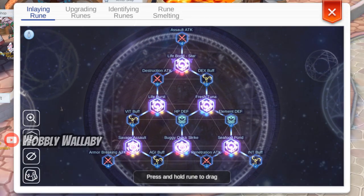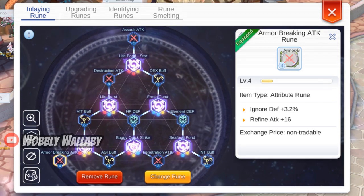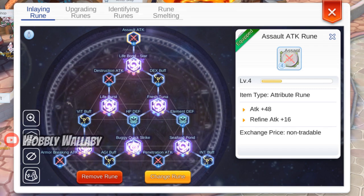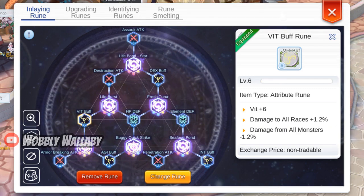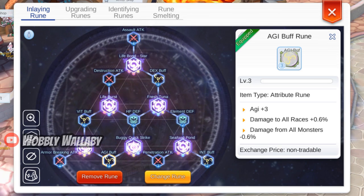For Advanced Rune Attributes, focus on Penetration, Armor Breaking, Destruction, Assault, Vitality, Dexterity, Agility, and HP Defense.